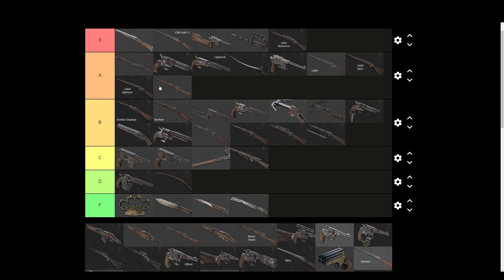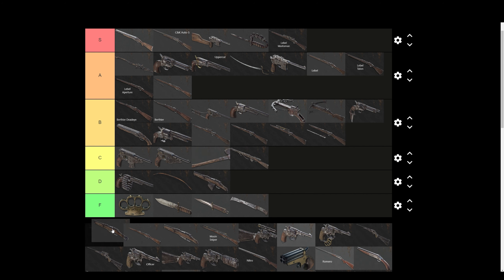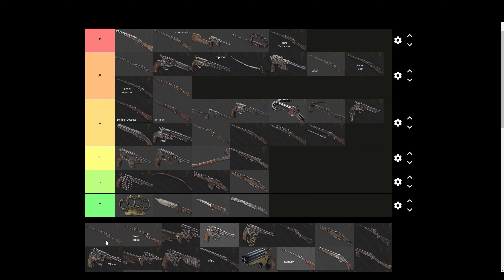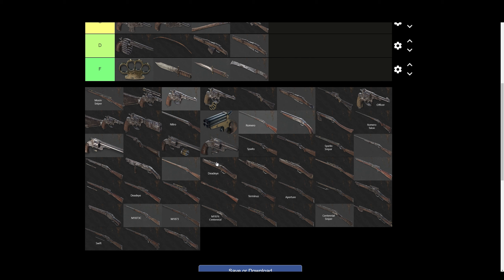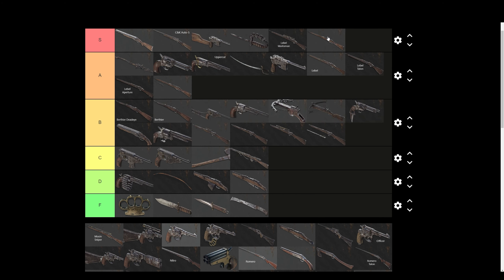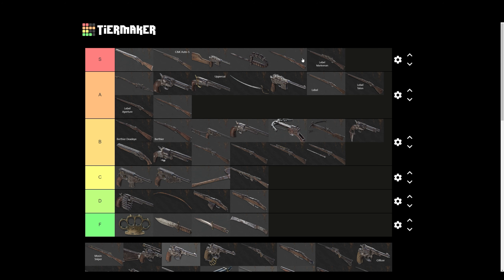Mosin bayonet variant — A tier I guess, the bayonet's cool but it's still a Mosin. The sawed-off Mosin variants I hate — putting them in D tier. This Mosin though — S tier. Why? The iron sights are god-tier, they're amazing. Five rounds, decent reload speed, it's the best bolt-action in the game. However, the Crag just came out and I don't think it's on the list — the Crag is honestly better than the Mosin. The Mosin has superior range, but most fights happen within 100 meters anyway, so with the Crag's fire rate, reload speed, and no need for Bullet Grabber, it's better than the Mosin. If the Crag was on the list, it's S tier — 100%.